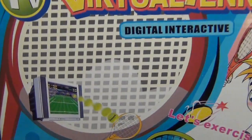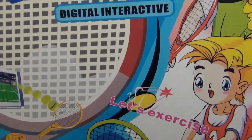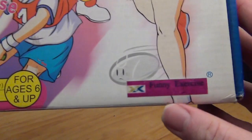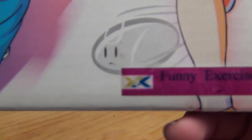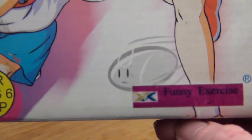Let's have a look at the rest of the box. As we can see, nice old CRT television — we can tell we're going to be playing with something futuristic here. Apparently this counts as funny exercise, and that tennis ball looks really unhappy, actually. Look at that — it's very depressed, greyed out. No one wants to bounce with him anymore.